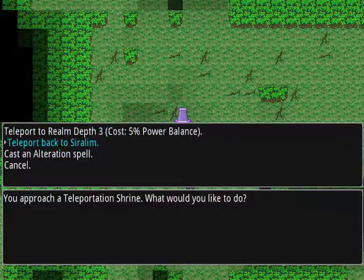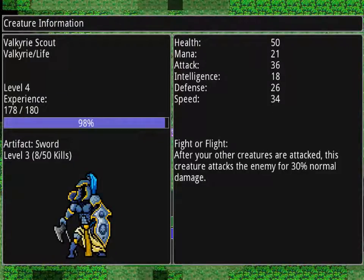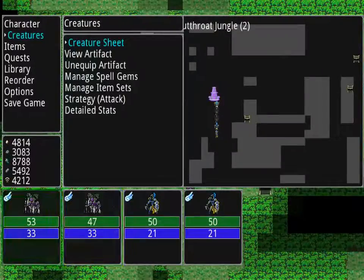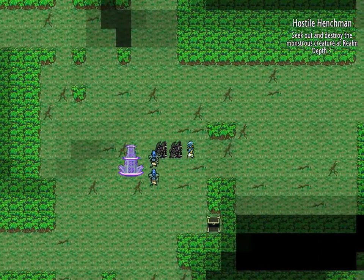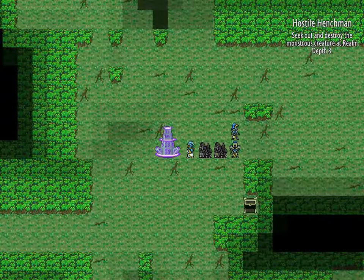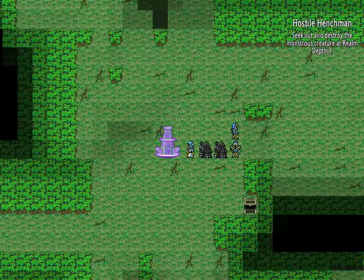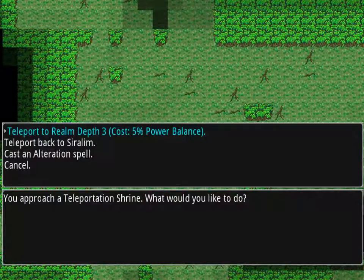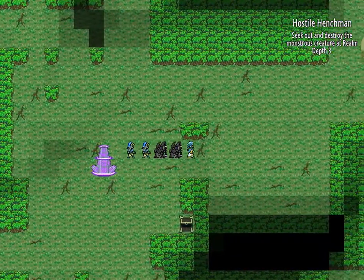Depth 3 will put us to the boss — I'm not sure. Let's see our creatures: level 5, 4, 4, 4, and 5. One of our creatures is level 5, the other three are level 4. The thing about the boss is you're never really sure if you're strong enough, and he's not tough-tough but he is still frustrating to deal with. The problem is we're already beyond depth level 2. Let me check the time — I guess we'll save that for the next video.